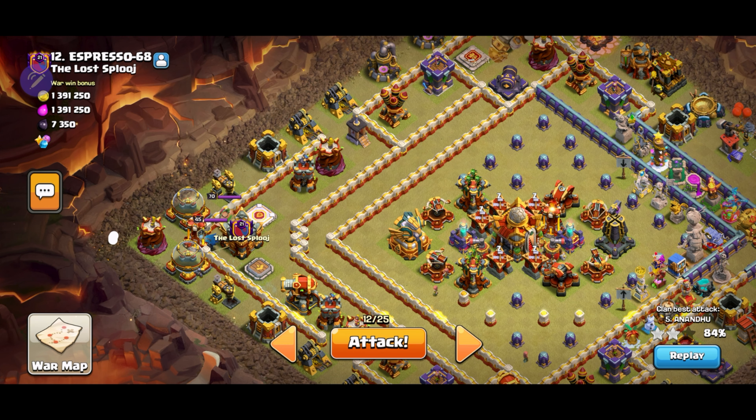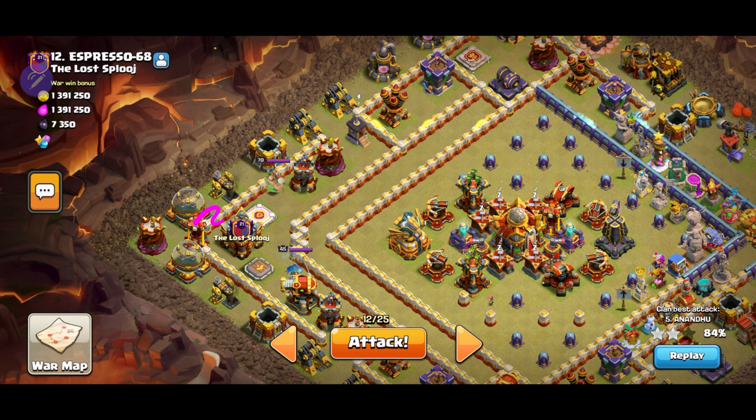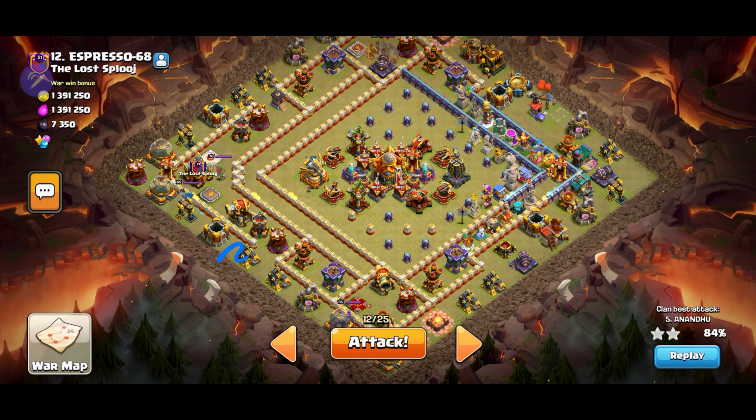Right after, I'm going to place an ice golem right here along with the king, queen, and E-Titan — they should be able to take out the three ice golems right here. And once they take out roughly around this area, I'll send in a log launcher in between so it goes towards the town hall, activates the invisible tower, and the yetis in the log launcher will be able to take out all of this. And whichever direction the queen goes, I'll support it with the mechas so they go around the entire base.